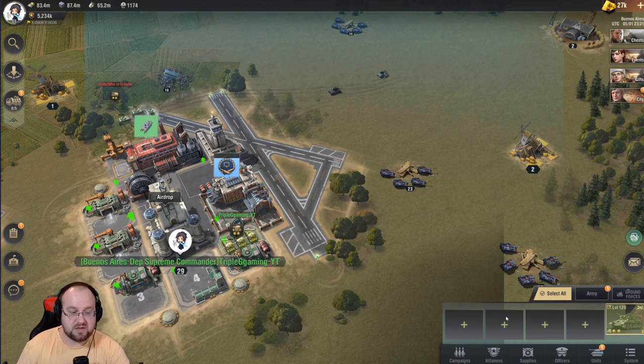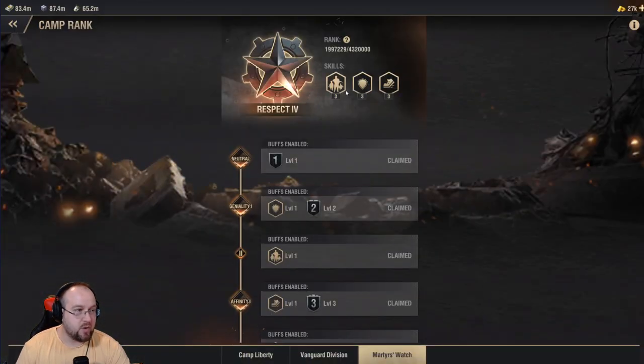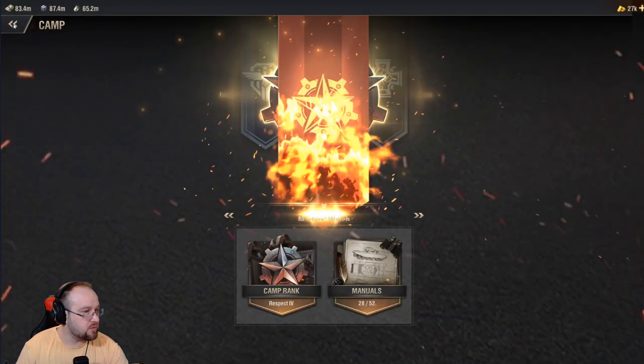So the next thing is going to be: how do I assign a bonus and what is it? Within the camp rankings you can see the camp rank skills. Level 1 is going to give me 3% if I use 2 of them. Level 2 gives me 9% for 3 units of the same faction. Level 3 gives 15% when I deploy 4 of them. A lot of you had questions about what it means to deploy — do you need to have the unit out on the field or have them trained? The answer is no. You do not have to have them on the field nor actually train them.